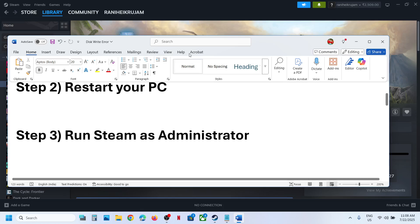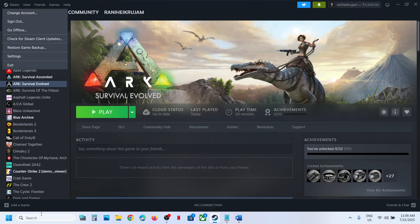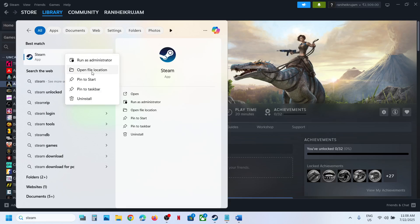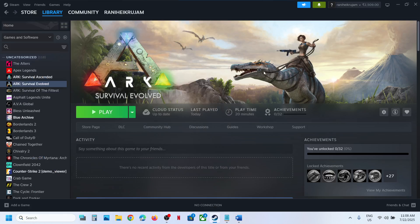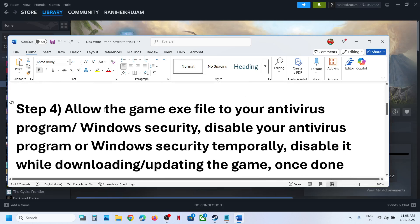Still not working? The next step is to run Steam as an administrator. Go to Steam, click on Exit, then type in Steam, right-click on it, and click Run as Administrator. Then check if the issue is still there.